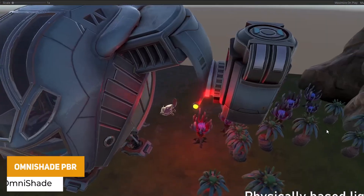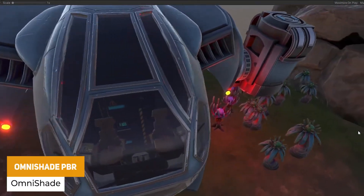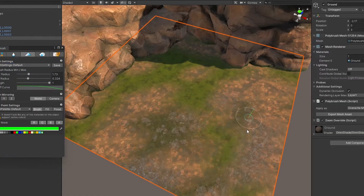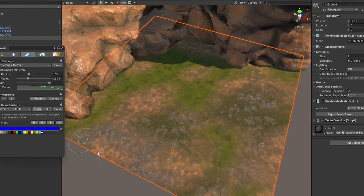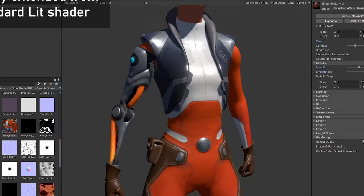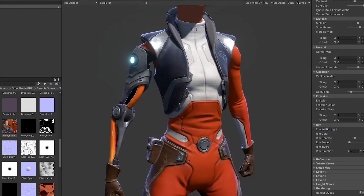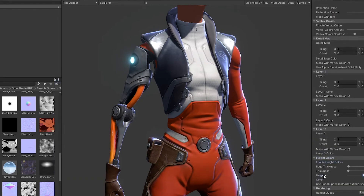We've got omni-shade PBR which is a physically based uber shader with PBR lighting, but it has more customization in terms of rim lights, reflection maps and you can even use polybrush to do painting on it, height-based coloring, different shadow overlays and you can fade with a distance from the camera. It's got loads of features included and could be a great PBR solution for your next game.